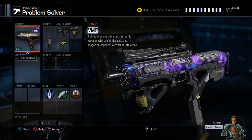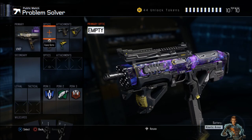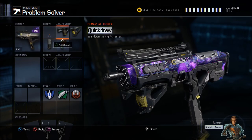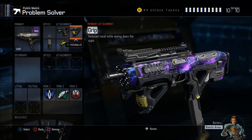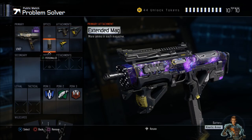Moving on to the last one, which is a bit different — this is the VMP class. It has the same perks again. For attachments we have Quick Draw so you aim faster with this submachine gun, which is a really good thing. This could be a competitive class — it's a mix of competitive and pub-stomping. The VMP got buffed in one of the last updates and this gun is actually really good now, much better than it used to be. People who use it a lot really like this gun — it might be the new best SMG.